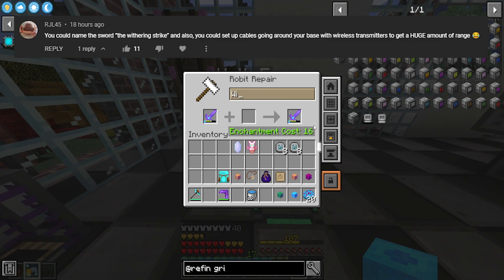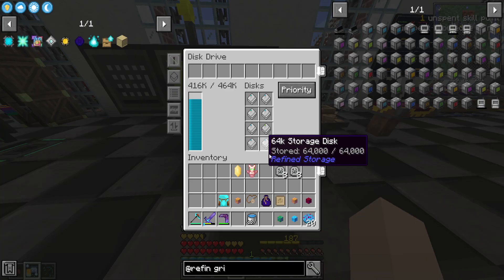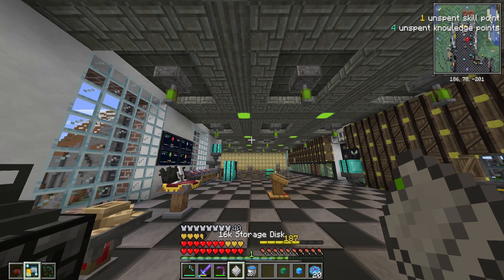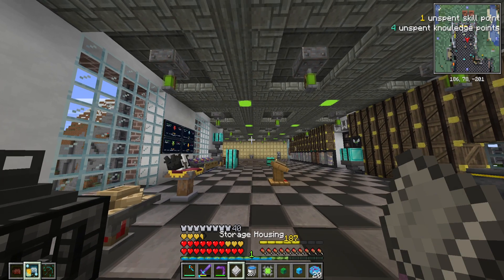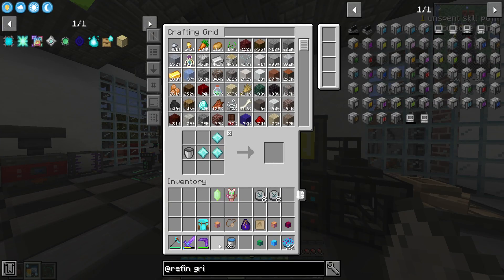Y'all also came up with the name the Withering Strike for the sword — nice! And y'all told me that I can grab the 16K storage drive and shift right-click it. Oh, that's how you take out the disc! Okay, thank you, I didn't know that's how you did it.